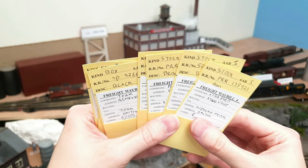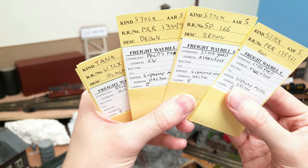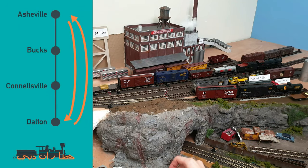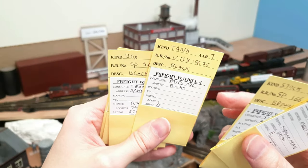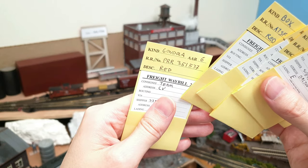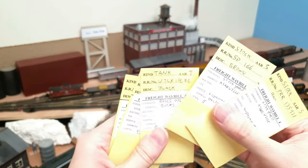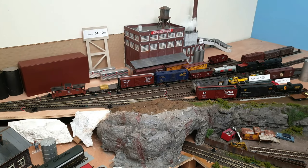Let's look at the cars that need to be picked up. We have one, two, three stock cars, and two of them go to Asheville. This one's for CV, so we're actually not going to pick that up, because remember this is the Dalton–Asheville turn and we're not going to stop in CV. We also have a tank car and a box car going to Asheville, and another gondola in CV — we're not going to take that one either. Let's count: we have one, two, three, four, five cars to be picked up.